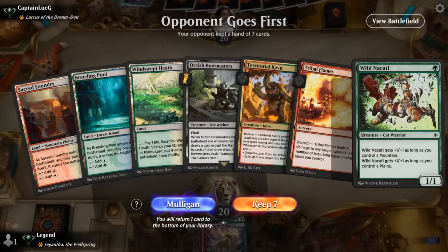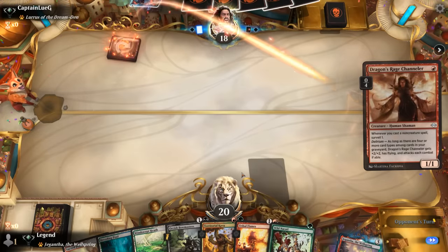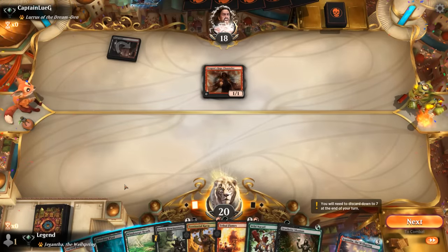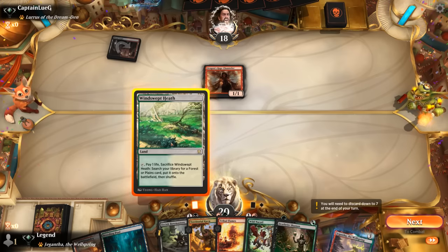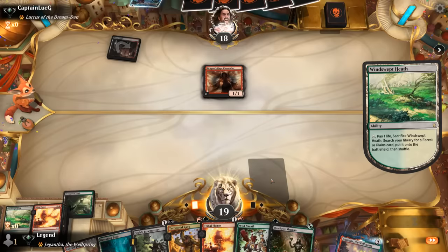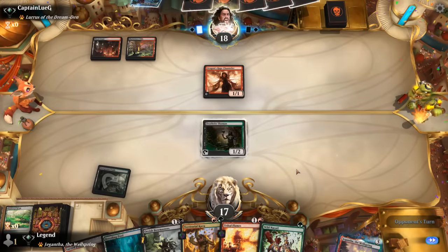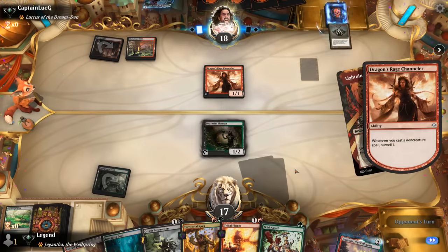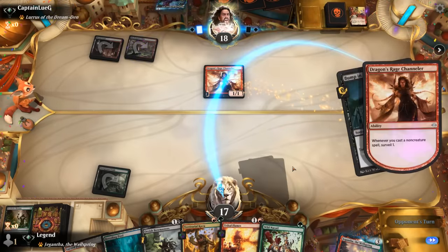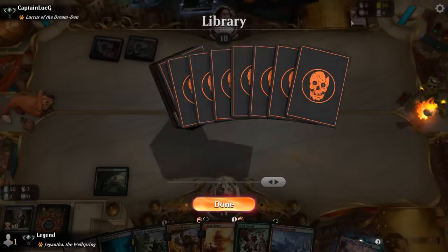Okay, we're on the draw and the hand seems keepable — facing a Lurrus deck. We can play Nakatl on one and then either Kavu or Bowmasters. Bowmasters is looking good, and Deathrite too, so if I fetch for Overgrown Tomb we'll have both as options. We can also play Kavu with a Sacred Foundry. Bolt kills their Shaman. Still going to try to take out Channeler before they reach Delirium. There's a Bump in the Night — so they're on the Burn deck. Channeler also turns into a 3/3 all of a sudden; they got very fortunate with their Surveils.